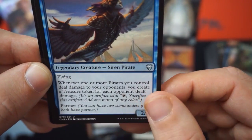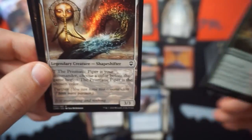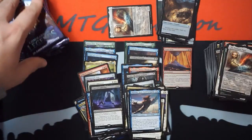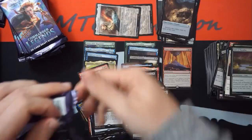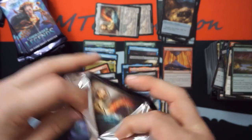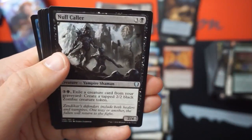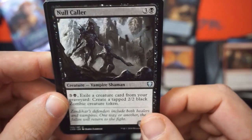One more pirate deals damage to your opponent, you create a treasure. And then a foil Gift of Paradise. The Prismatic Piper again — it's only your second one. Ben has opened fewer storm crows than I have, which apparently means his box is better. Null Collar — 2/4/4, exile target creature card from a graveyard, create a tapped 2/2 zombie.